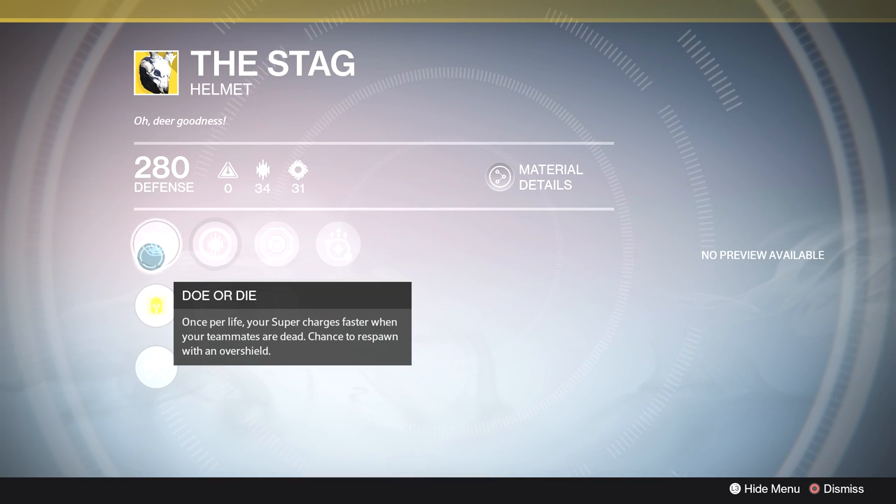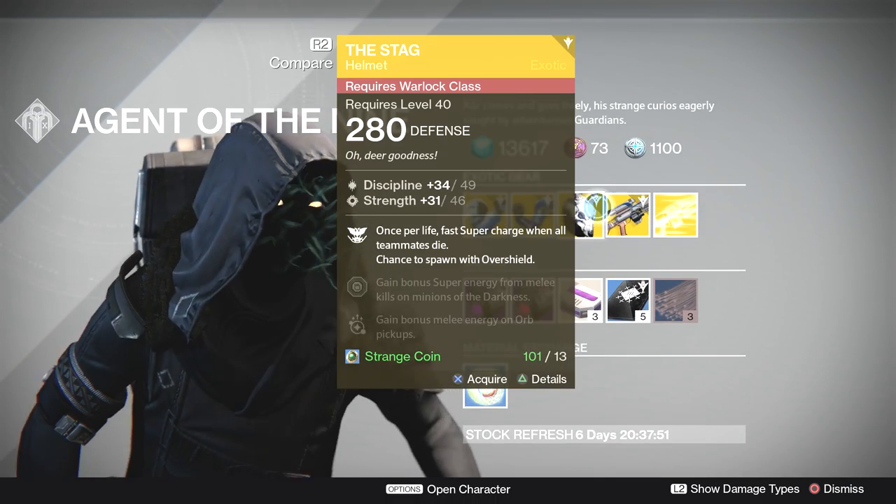Next we got The Stag for warlocks. The main perk is Doe or Die: once per life, your super charges faster when your teammates are dead, and there's a chance to respawn with an overshield. Imagine this in Trials of Osiris — if you're the last guardian standing and your super suddenly starts charging faster, that could really come in handy. A chance to respawn with an overshield is probably better in 6v6, but the super charging faster when teammates are dead is going to create a lot of clutch plays in Trials.